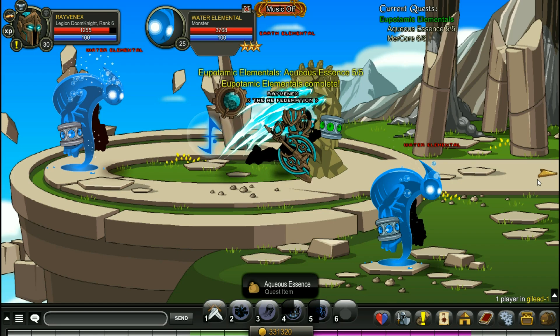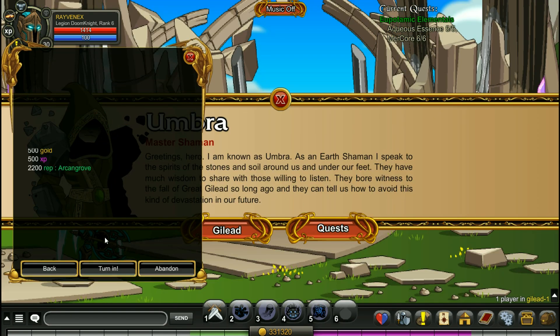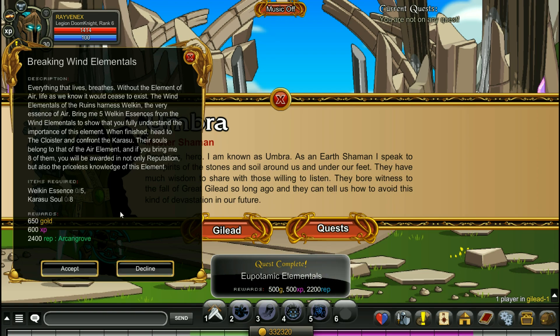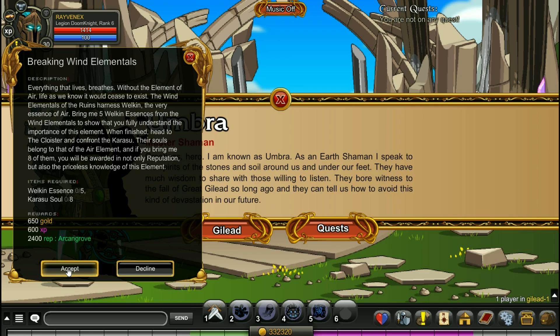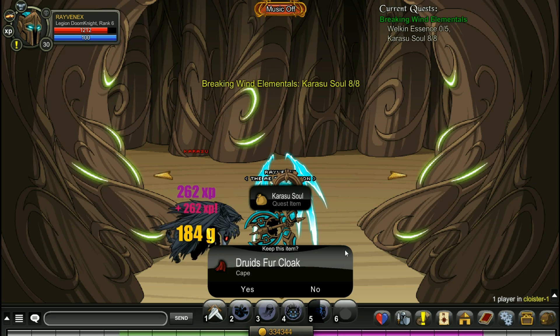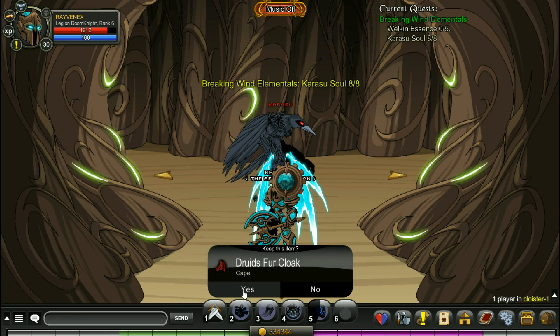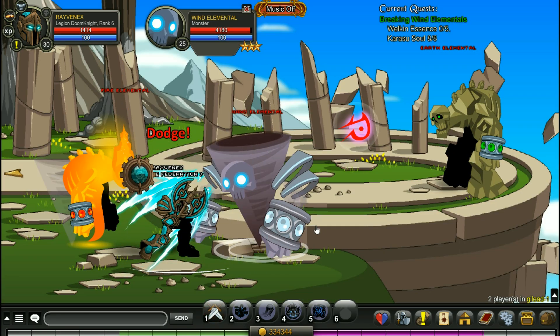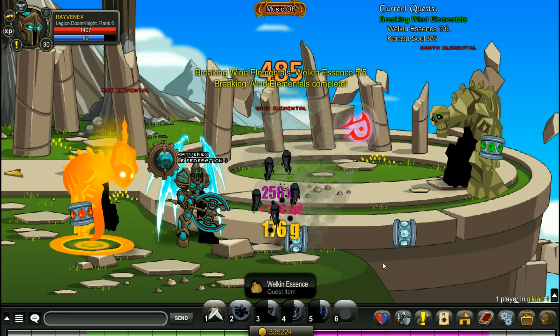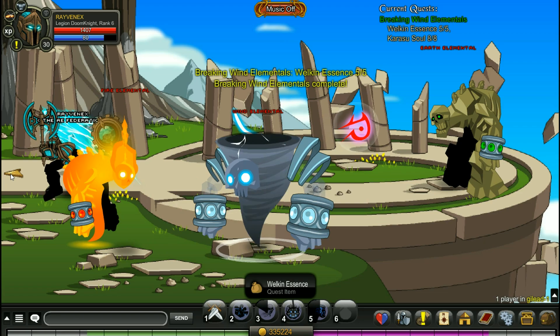There we go, turning that quest in. We have three more to go. Next is the water elementals, so we need to go to the Cloister first and we're taking down these birds. Oh, Druid's Fur Cloak — I'll take it! Now we're taking out some wind elementals. I'll take that. There we go, completed that quest.